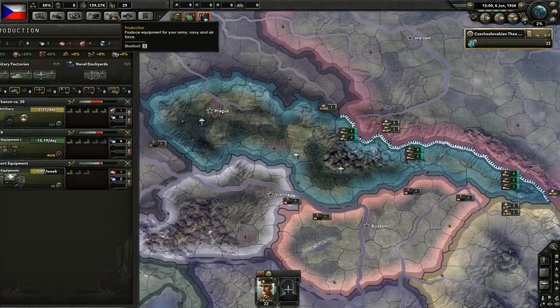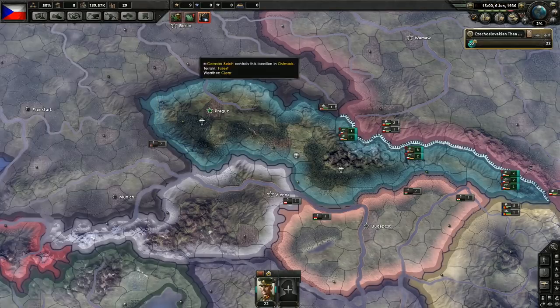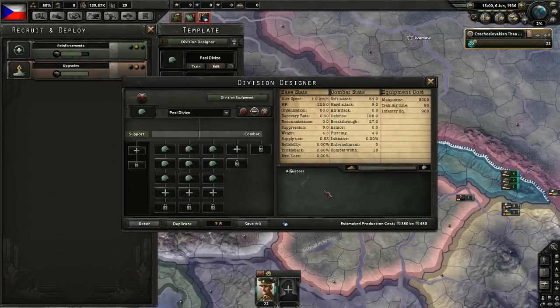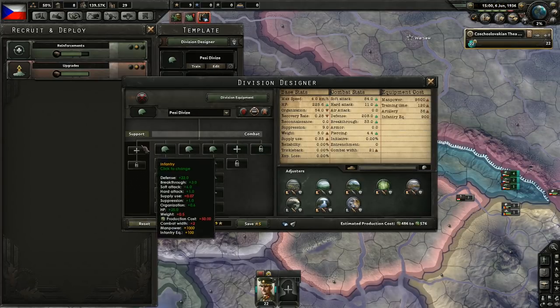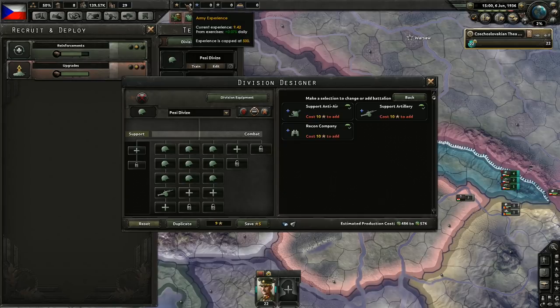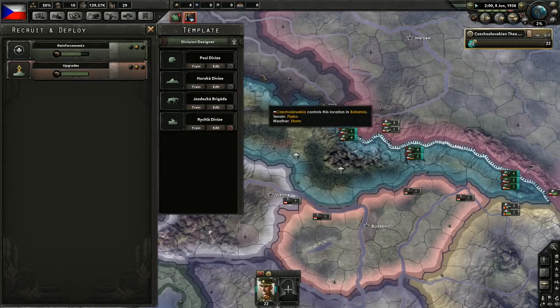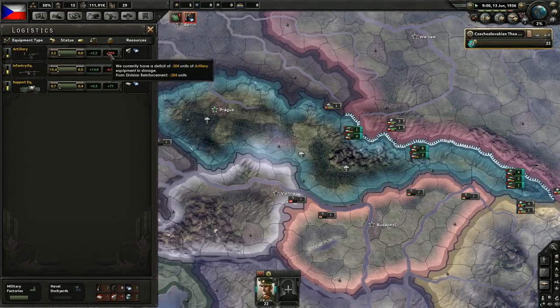We'll probably start adding some artillery to our divisions. We might as well add one artillery battalion right away. We could also add a recon company, but we don't have enough army experience for that yet. Just add artillery in that case.